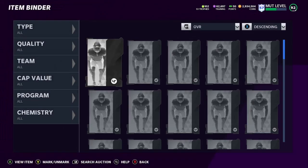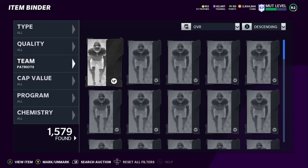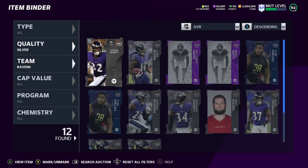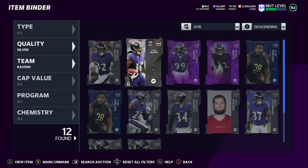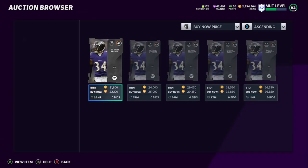Speaking of theme teams, let me show you guys this. Some of these silver players you can pull — let's go to the Ravens, filter by quality silver. We're going to look at Anthony Everett — this card is going for 22,000 coins. Your main theme teams right now are the Ravens, Raiders, San Francisco, Chiefs, and Cardinals. People need those cards to complete the 50 or 25 sets, and they have no choice but to buy them. Now is the time to capitalize on it.